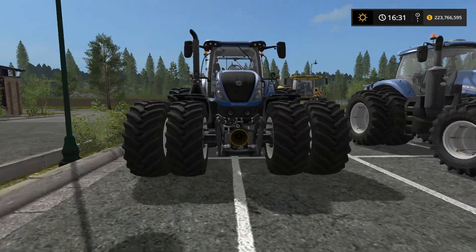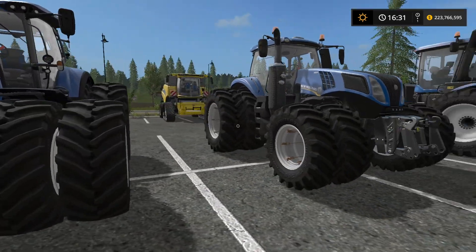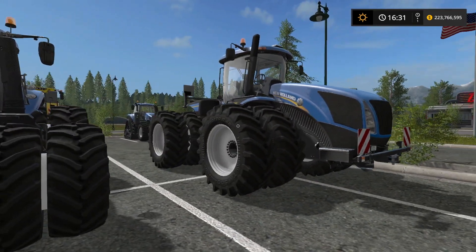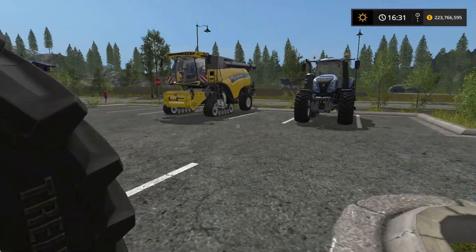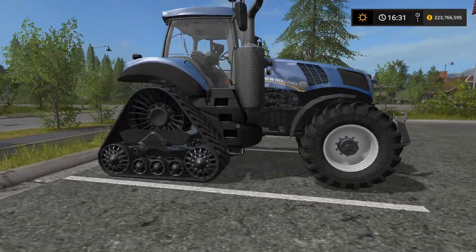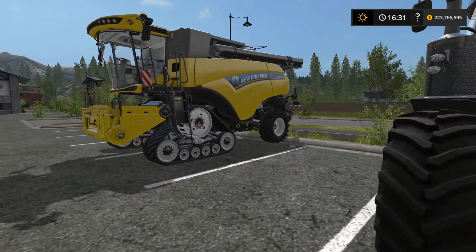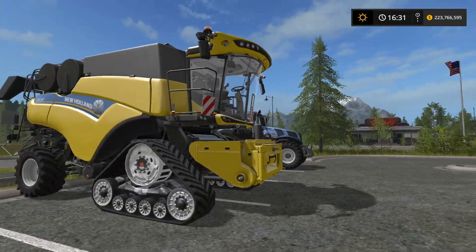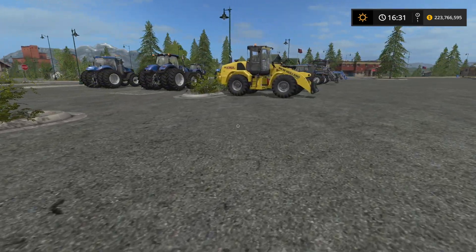For dual tires we have the T7 which looks absolutely incredible, the T8 - again fantastic looking tractors - and the T9, the big boy, as big as it gets. To round everything out, we have the tractors with tracks: the T8 with rear tracks and the CR 1090 harvester which has tracks on the front. That covers all of our tractors.